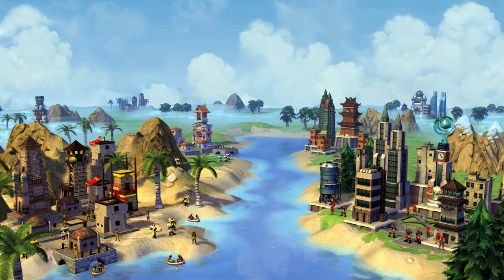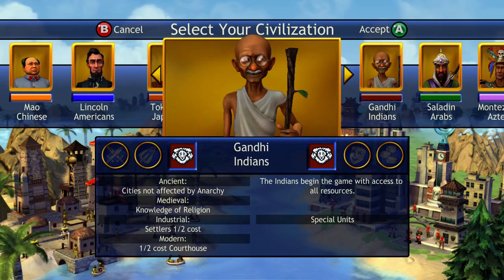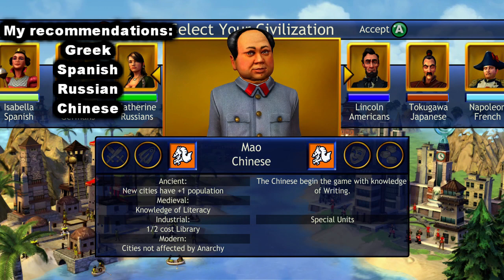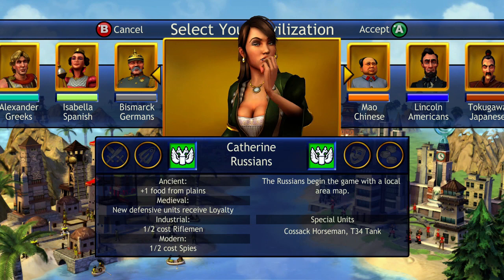Now it comes to your civilization selection. You can see there is a whole array of different characters you can choose from — there are 16. Personally, if you're just starting out, the ones I would recommend are the Greeks with Alexander, Isabella for the Spanish, Catherine for the Russians, or Mao for the Chinese. These four all have very good all-around stats and are all easy to play. They don't have any hard factors taken into them.